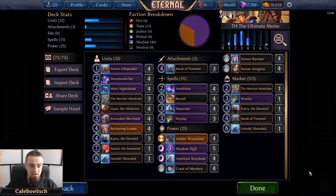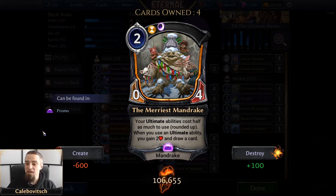On today's menu we have the Merriest Mandrake, the newest promo card introduced in late December 2019. This is a two-cost Xenon unit with the unit type Mandrake — an 0/4. People are just going to gloss over this and say it's not a threat, and they will be wrong. Because your ultimate abilities cost half as much to use, rounded up, and when you use an ultimate ability you gain two health and get to draw a card.